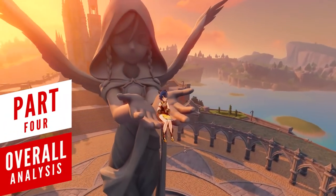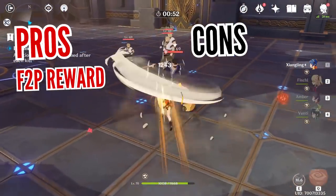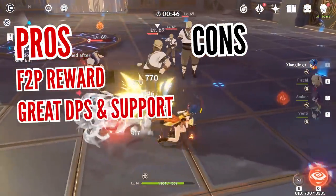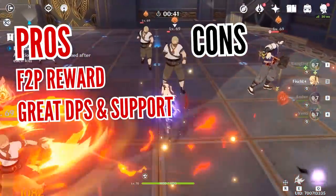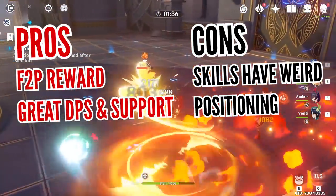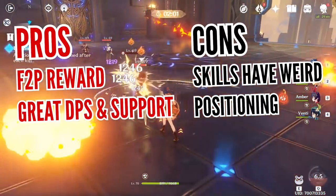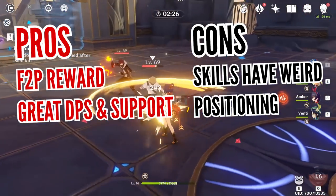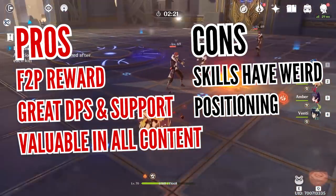There's a lot to love about Xiangling. Probably the best thing is that you can unlock her for free from the Spiral Abyss, making her an easy choice for free-to-play players or those saving primogems for future characters. She works really well in both roles — support and damage dealer — but you'll need to build her appropriately to get the best results. Her only drawback is the positioning of her skills: Gooba can be easily left behind if you suddenly change position or the enemy disengages, and Pyronado sometimes isn't easy to control with lots of enemies. Nevertheless, she's an extremely rewarding character to play and will make your journeys in Genshin Impact much easier.